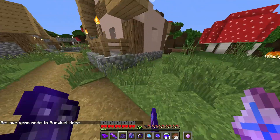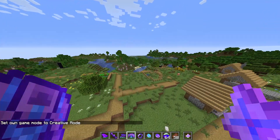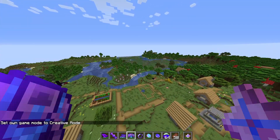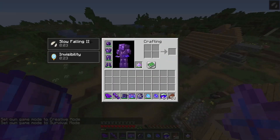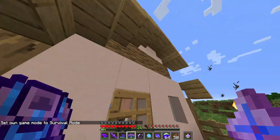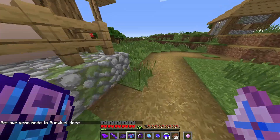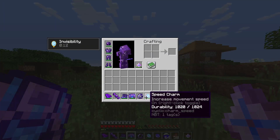The next item is the parachute. If you go up high, it's pretty self-explanatory — it just gives you slow falling. You need to be falling for long enough though; it won't activate if you're only falling a short distance.